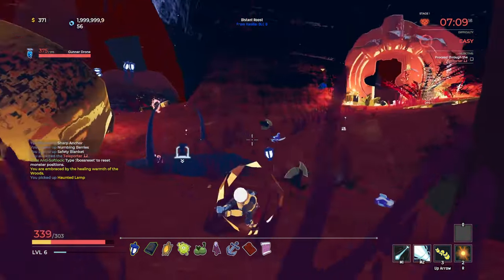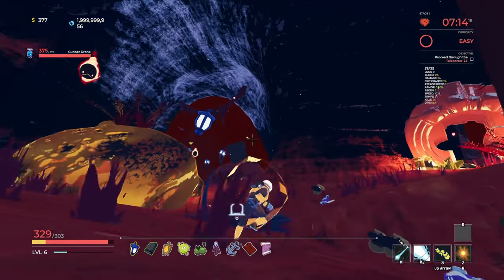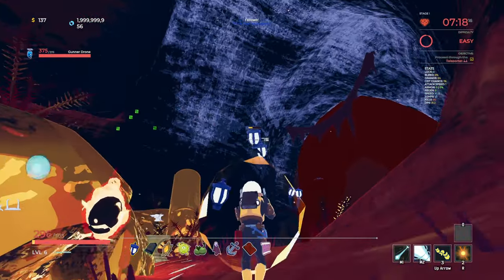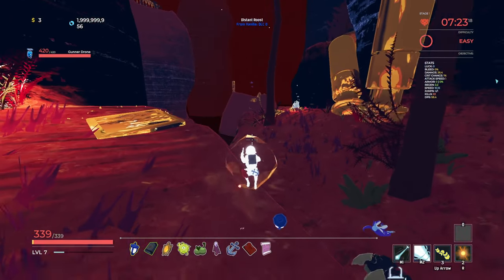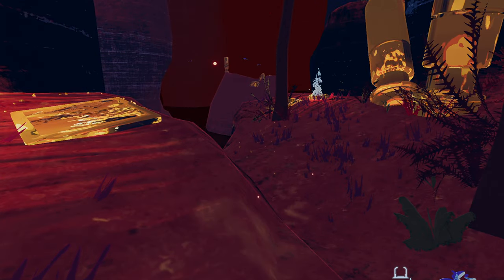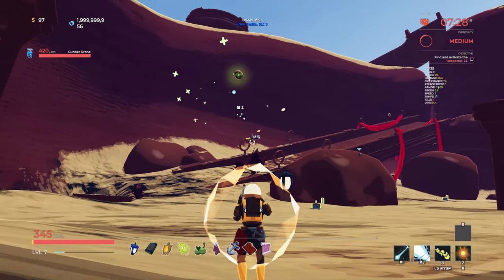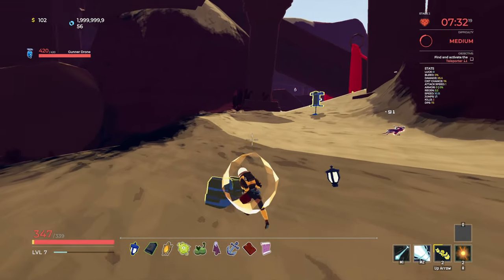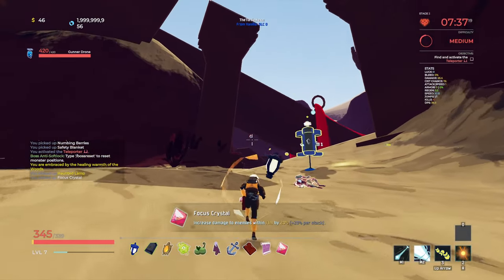Now we can move to the next stage. You can kill the rest of the enemies and try to get some extra loot, but after I've killed the boss I tend to just like to move on to the next stage. I'm not looking to clear out every stage of every single chest. Focus Crystal is going to give us some extra damage up close - that's rather nice. I think we've got a pretty good build so far.